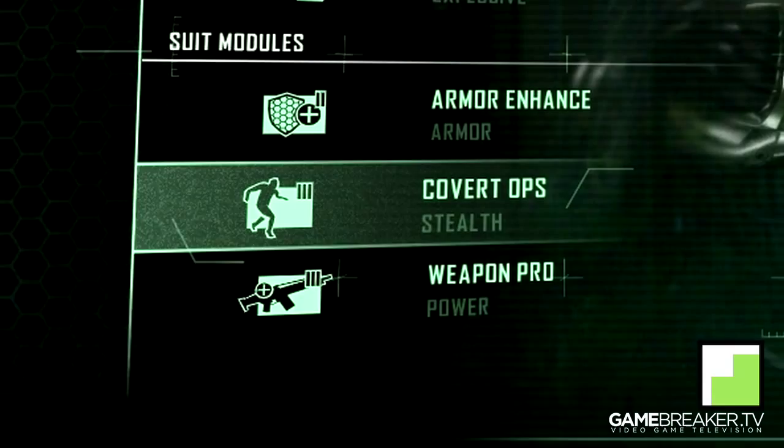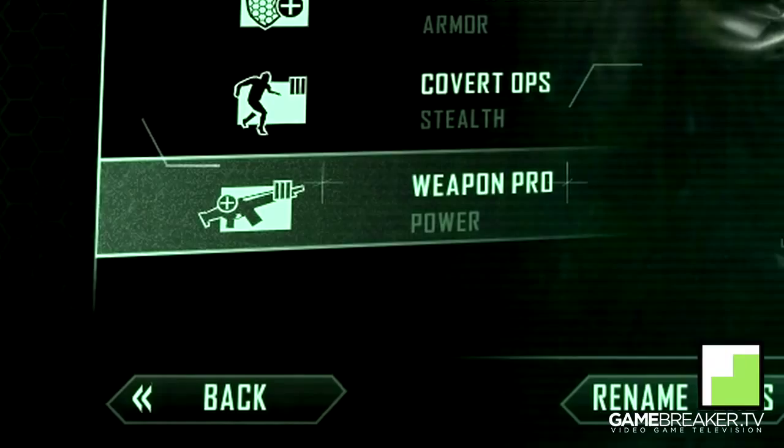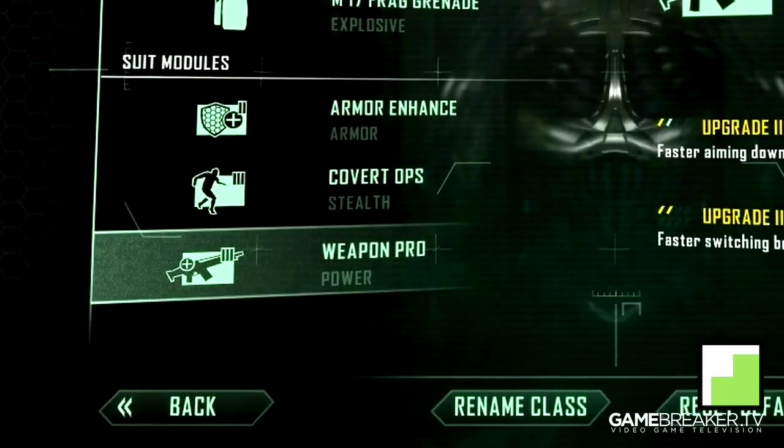Moving over to the third and final module for this map, we have Weapon Pro, and this is a big must in my opinion. Of course, being able to reload fast, aim down sight faster, and also being able to switch weapons faster.